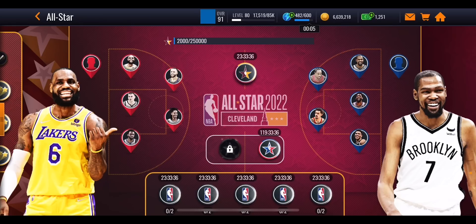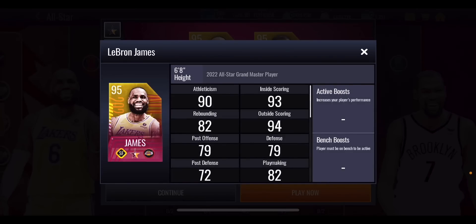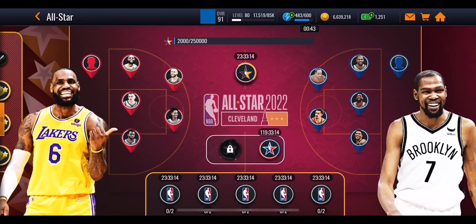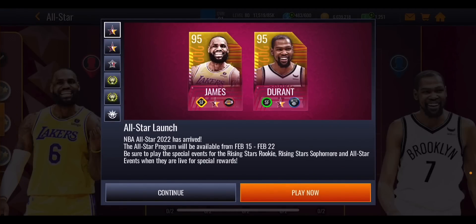Let me know in the comments which players you're going to try to get. I'm probably going for Team LeBron since his stats are absolutely mental. Let me know your thoughts and which masters you're going after. Leave a like if the video helped, and if you want to know how to get tons of stamina in NBA Live for Season 6 - because you'll need it for all these repeatable events - check out my other video for everything on getting unlimited stamina.